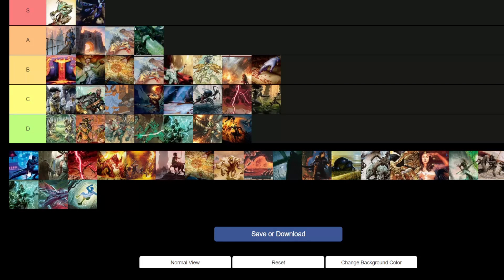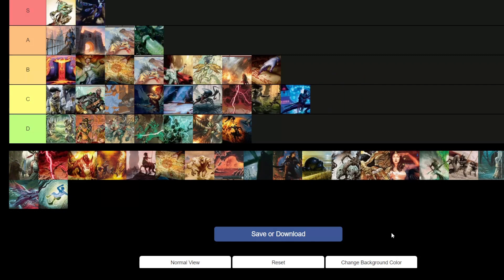Mono Blue Tempo — S tier as well. It's basically Mono Blue Fairies with fewer fairies and more counterspells. I think removing fairies takes a lot away since Spell Stutter Sprite is a broken card played in multiple formats. Spell Stutter Sprite was even in the world champion deck back in the early 2000s. The deck just has so much going for it.